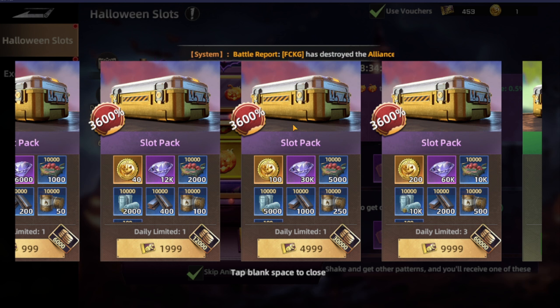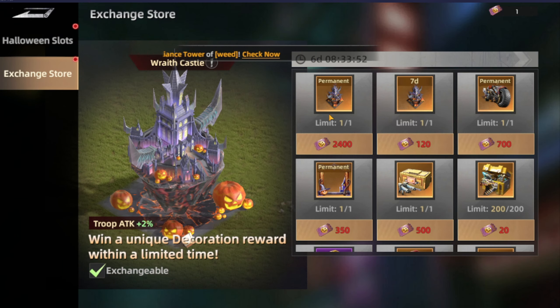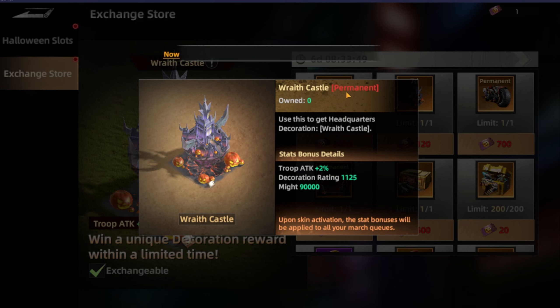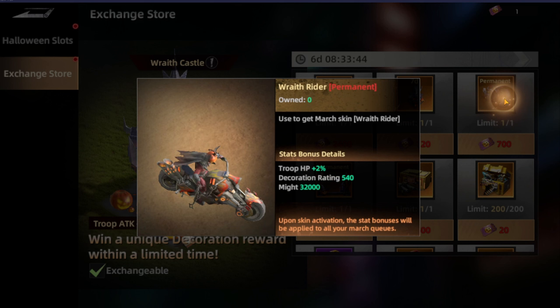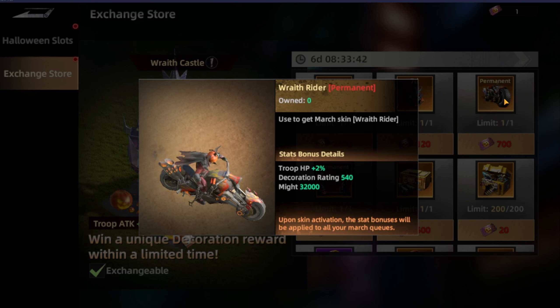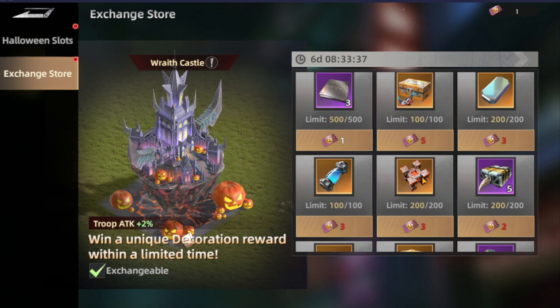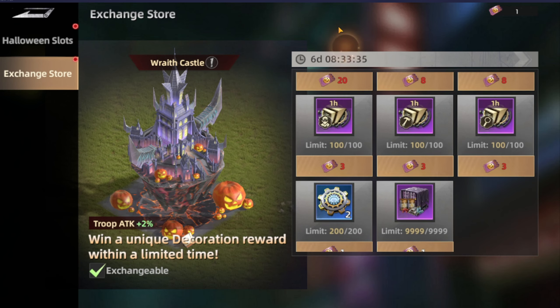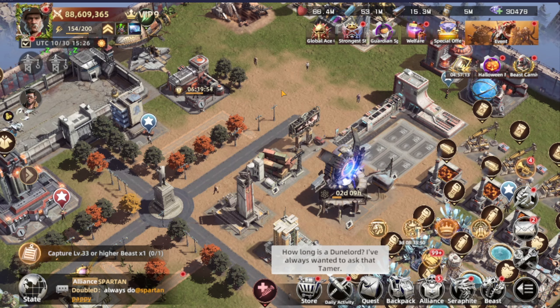With Huawei App Gallery you'll be able to save even more, so it's a win-win. There's also the exchange store which includes all other things including the castle itself — you can buy it from there — as well as a seven-day trial, the march skin, the frame, and more things to collect. It's a really cool event just like the others, and I like the Halloween theme — getting the pumpkin head and everything.